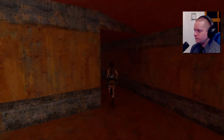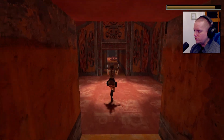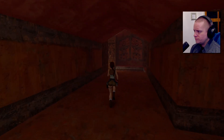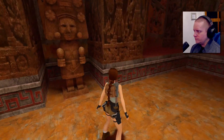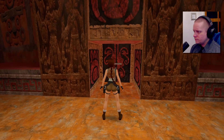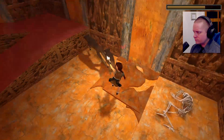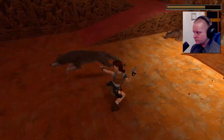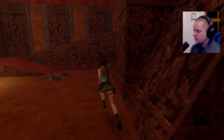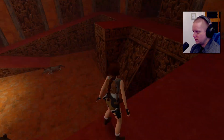Two to go. Now there used to be a save crystal. Should we just work our way around? This is the one with the pit of wolves, right? These guys didn't fare too well. How these creatures are in here and haven't just died of starvation, I don't know - these creatures clearly aren't going anywhere. How long have they been down here?